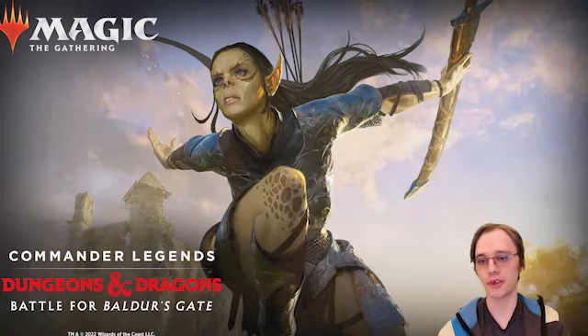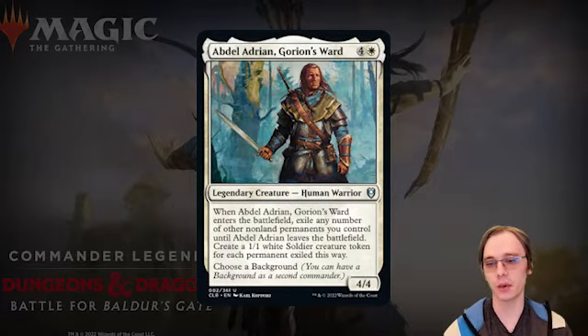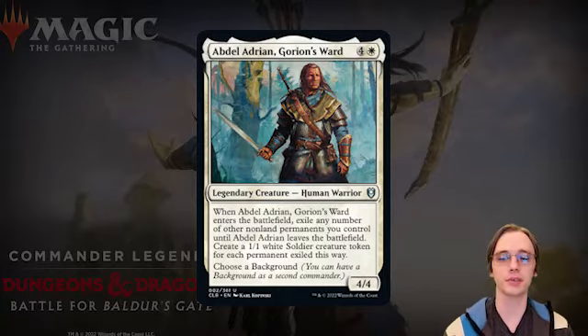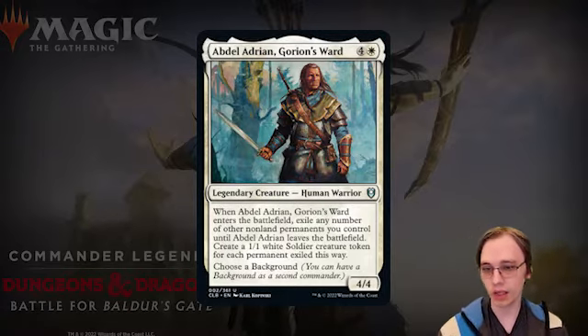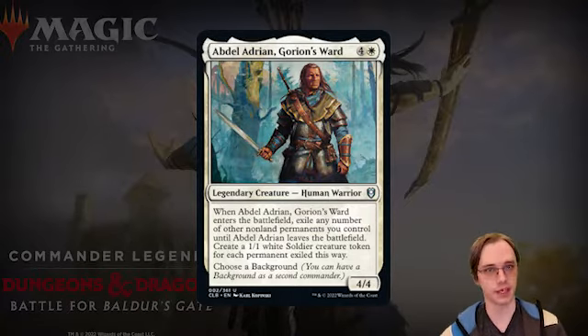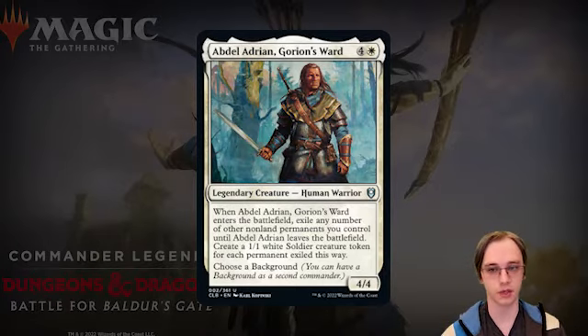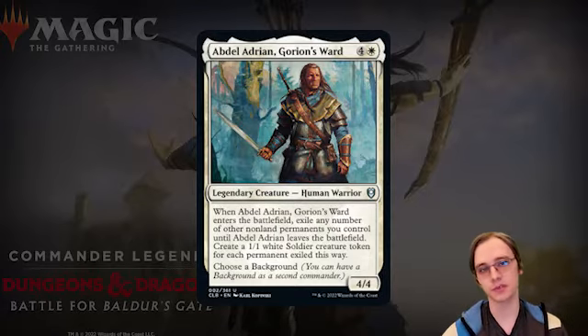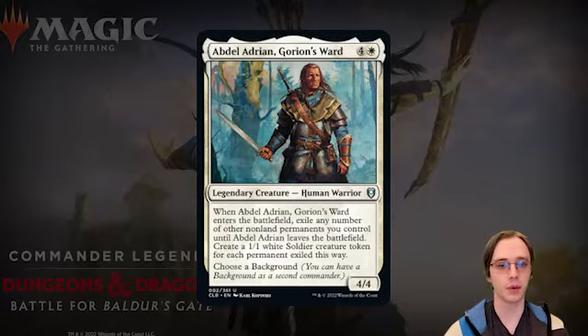Starting with white cards — Abdel Adrian, Gorion's Ward is a five-mana legendary Human Warrior, a 4/4. When he enters the battlefield he exiles any number of other non-land permanents you control until he leaves, and you create a 1/1 white Soldier token for each permanent exiled this way. He's a potential Commander for a white deck and allows you to choose a Background, letting you add a second color to your deck.